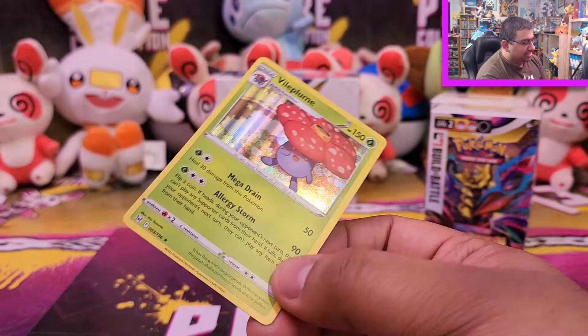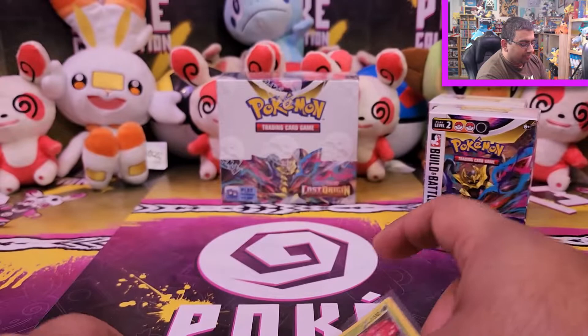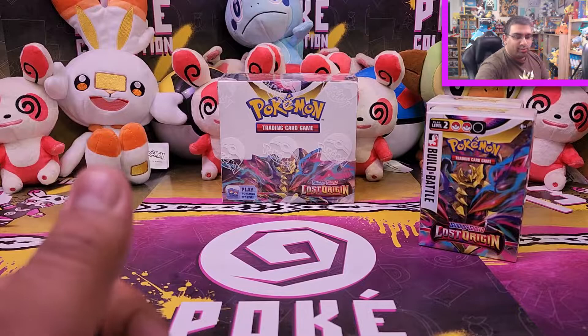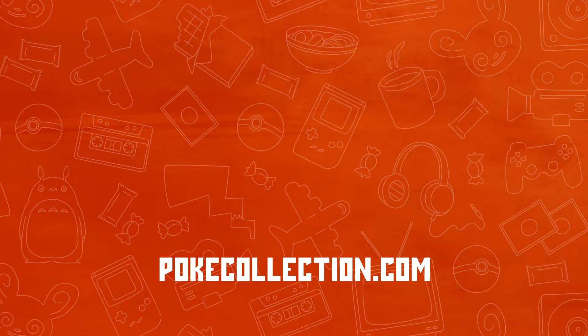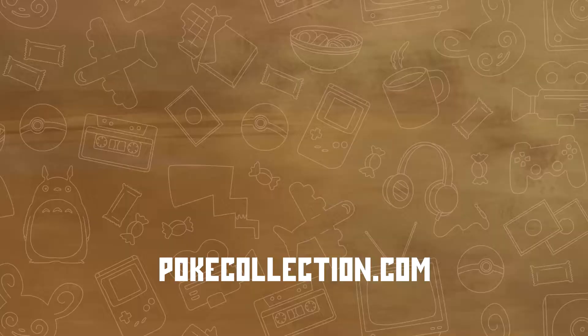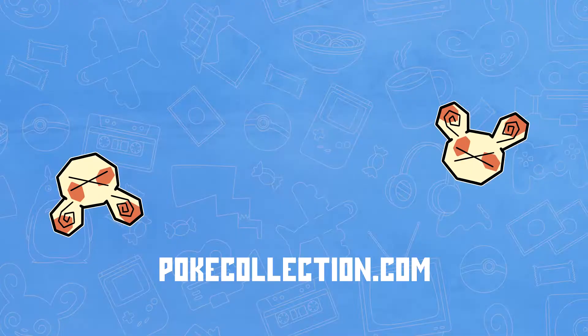So guys, we got holos, Trainer Gallery cards, and a golden Secret Rare card. I think that was a pretty diverse opening — not a bad way to start Lost Origin for me. Really nice sneak peek! I want to know how you guys are finding Lost Origin — are you opening any yourself, any chase cards you're after? Let me know in the comments below. Check out Booster Bites, subscribe if you haven't already, and you can become a member for extra perks and exclusive videos. Stay tuned and I'll see you guys soon!